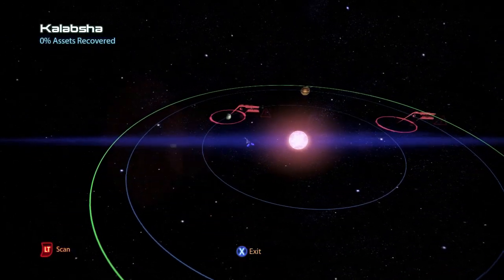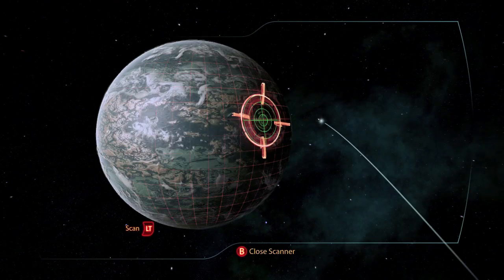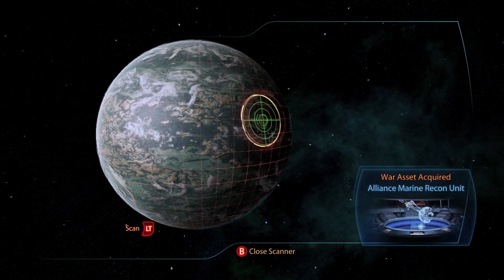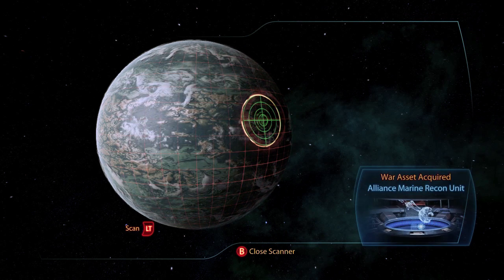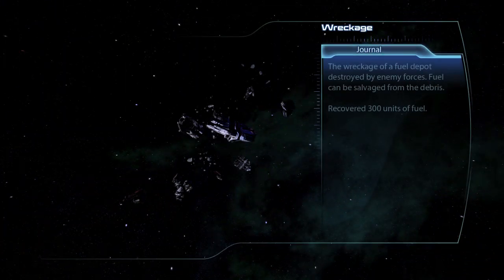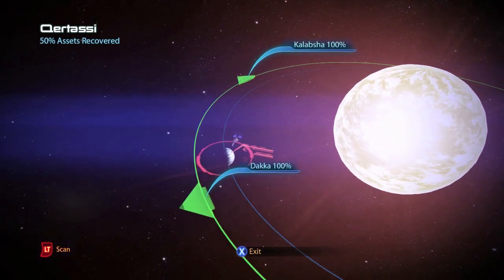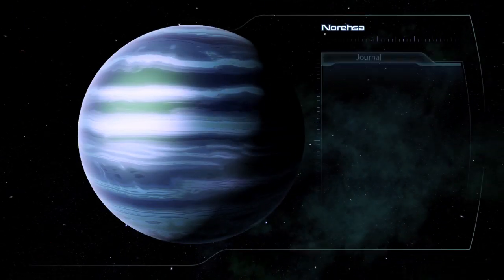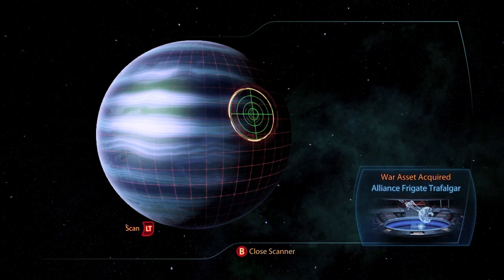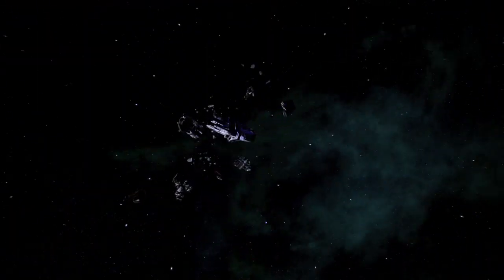In the second system Kalabshar, on the planet Yam, there is a war asset the Alliance Marine Recon Unit, which updates the 103rd Marine Division by 25 asset points, and there is a wreckage containing 300 units of fuel. In the third system Kurtasa, on the planet Norisa, the Alliance Frigate Trafalgar updates the Alliance 3rd Fleet by 15 asset points, and there is also wreckage of 50 units of fuel.